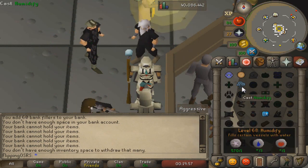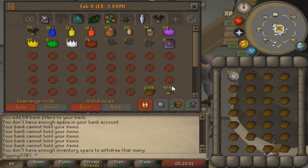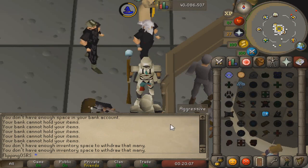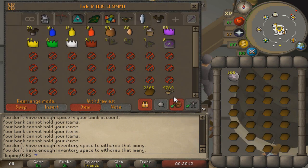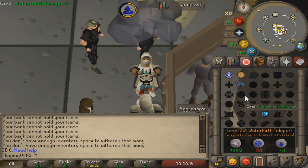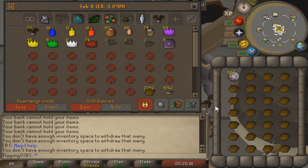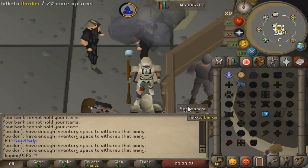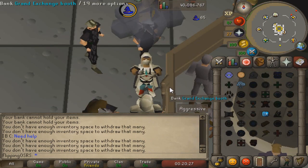Essentially all you have to do is cast humidify, wait a few ticks before hitting the bank button, hit your deposit inventory button, withdraw more clay, then hit the exit key on your keyboard. You may need to set that up in the F-keys in your RuneScape settings, but it's definitely worth it because moving your mouse more than necessary will take away experience per hour. Then it's just a matter of getting faster, keeping ticks proper, and making sure your clicks are good. You can even add screen markers if you want, but it's not super necessary.